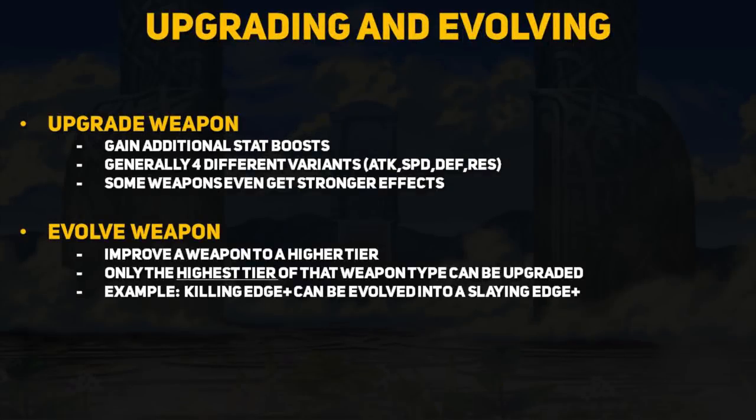There are two different aspects to weapon refining. One is upgrading a weapon, which grants the user extra stats. There are four different variants, each increasing a specific stat as well as giving the user an HP boost. Some of these weapons can also come with stronger or different effects, which I will point out later on.